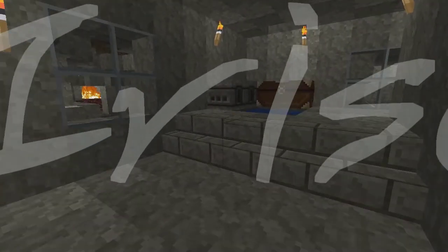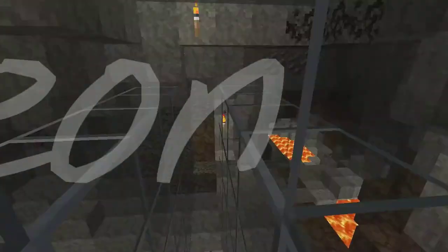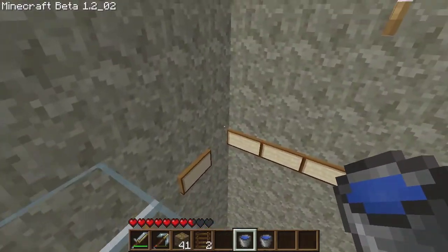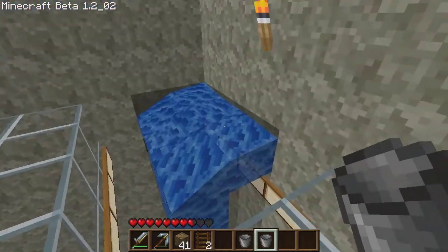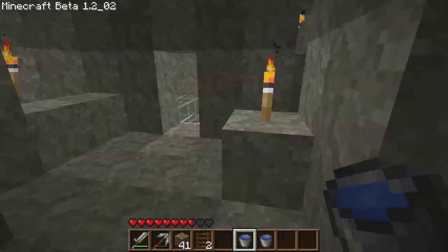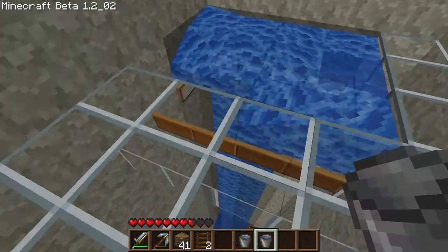Hello YouTube, this is iRiseOn and today I'll be doing some water elevator tweaking — trying to make the flow correct and find a way to stop on the second floor. The first thing everyone naturally does, what I did, is try to put signs down. Signs will block out a block, that's pretty good. The water I'm using is Painterly patched water, you use MC Patcher to get it.